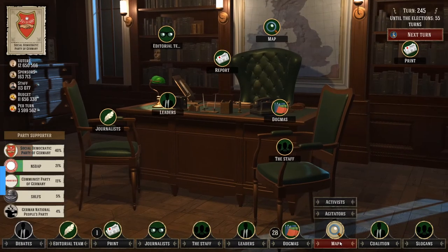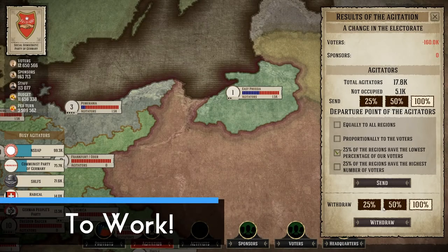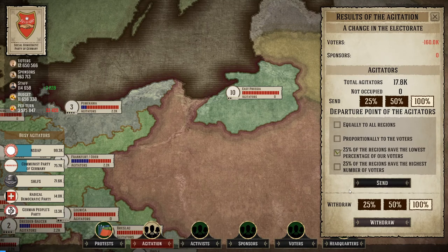Go to the map and you will see the country split up into different regions. To send the agitators to work, click on Agitation and choose how many to send — you'll want all of them to go, so pick 100%. Then decide where they'll go. I always go for the 25% of regions with the lowest percentage of voters. They're going to be rallying everyone up to your cause, and you'll want to withdraw and redeploy your troops every few turns — I do this every five turns, the same turn as when the printing press becomes available, to constantly keep recruiting voters and taking support away from enemy parties.